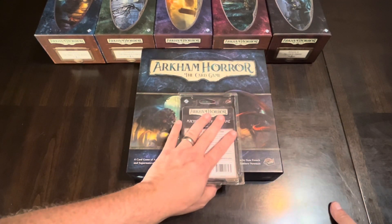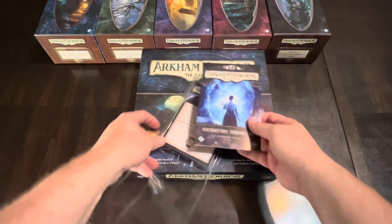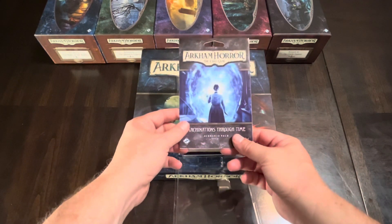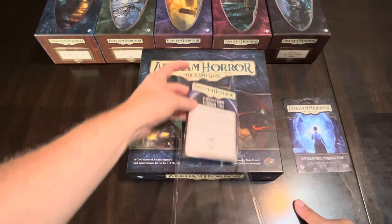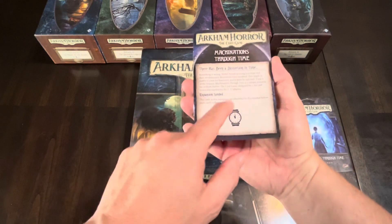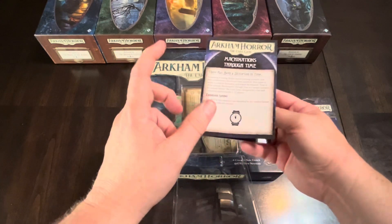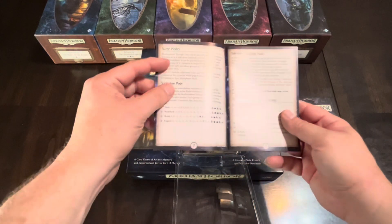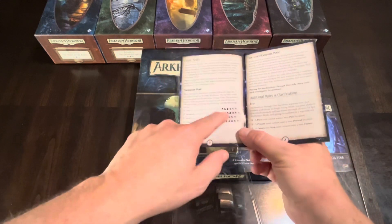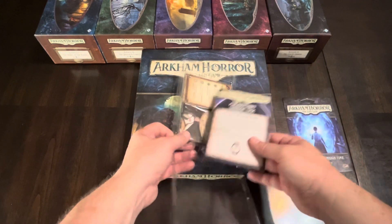The Arkham Horror Living Card Game core set is required to play. Let's see how much we can get into this without spoiling it. There's just an insert, which I keep. Here is the rulebook that starts you off with what you need to know. Each card has an expansion symbol so if you ever get your cards mixed up you can sort them out. There are game modes listed, standalone mode and others, and the neat thing about Arkham Horror is you can adjust the difficulty level by what tokens you put in your bag.